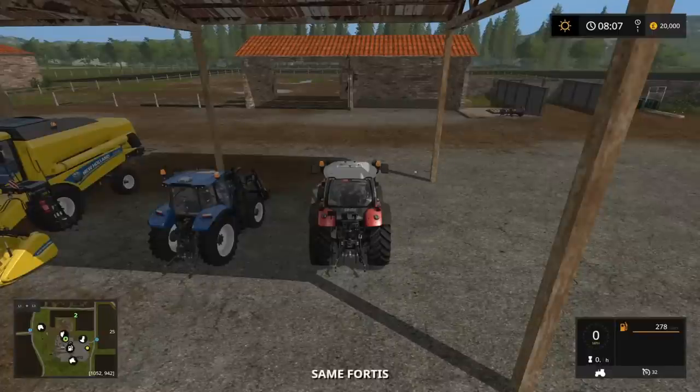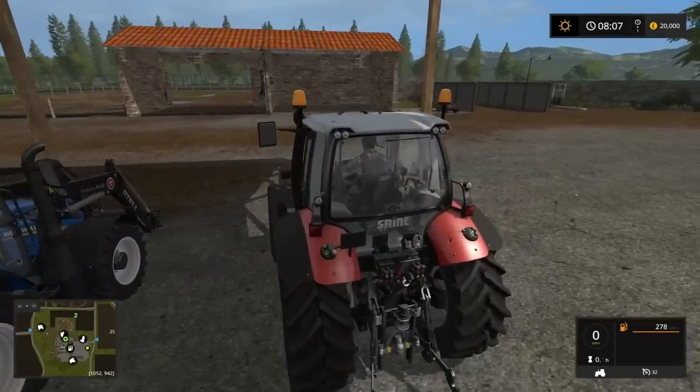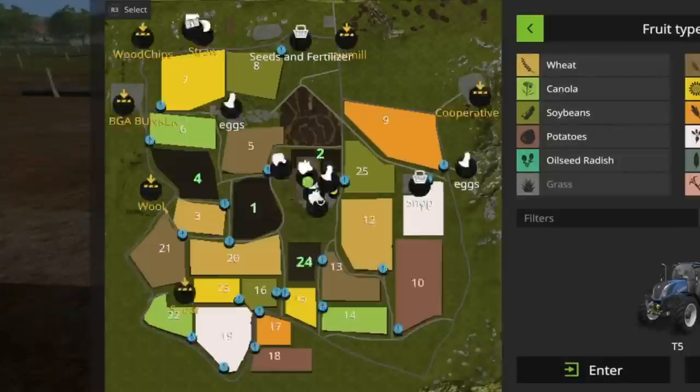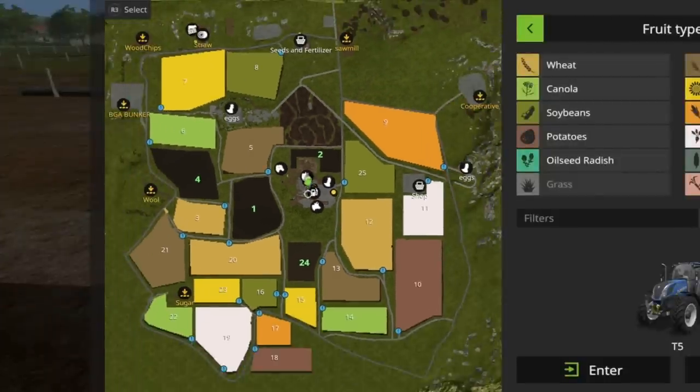I'd forgotten to check the settings for auto engine start and that kind of stuff. So what we're going to do: I'm sitting in the vehicle facing north where the pig pen is. We're going to do a kind of spiral around the map. The southeast part of the map has no sell points or anything down there - plenty of grass in that big section at the bottom. Trees are dotted about all over the place and the landscape sweeps up to a slightly higher plateau around that side.